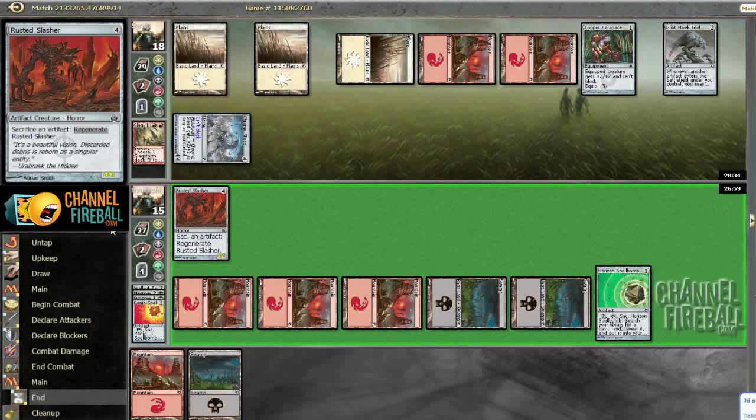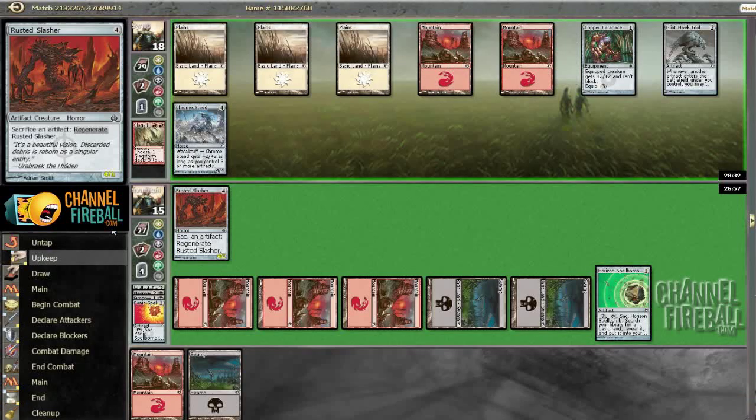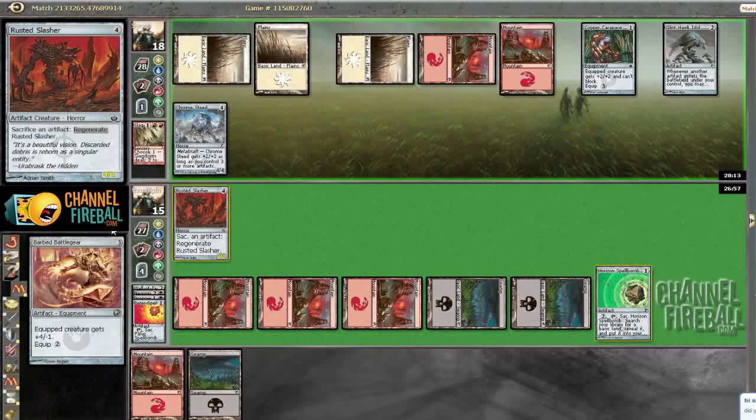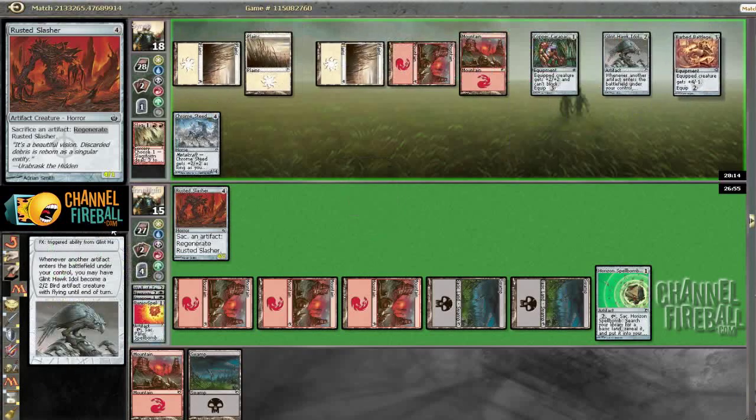If he equips Carapace and attacks, one option is I could block and stack Horizon Spellbomb to regenerate it since I won't need the land. I'm probably going to lose a pretty significant number of the games where I don't draw any bombs, so fingers crossed that I can find something soon here.